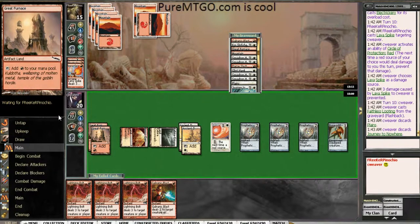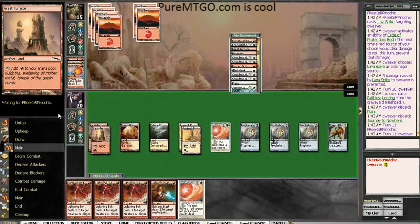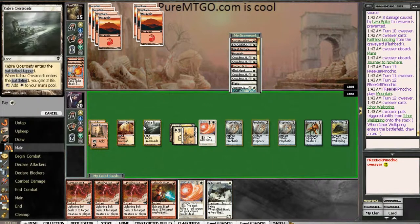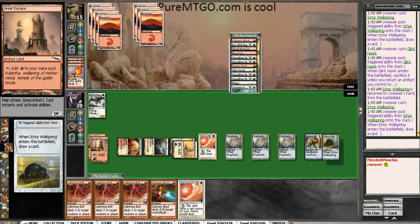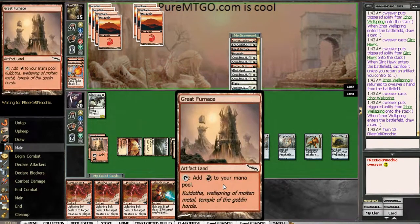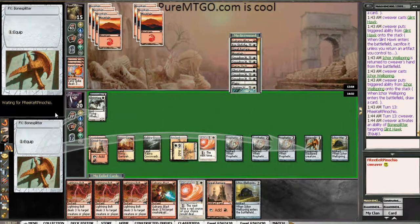We're just going to loot, discarding Plains and Journey. Pretty close to just being able to burn them out here. Four, seven, ten, thirteen — so yeah, I just need it with a burn spell. The Circle of Protection: Red is not what I'm looking for. Wellspring can help me get to a win con. Glint Hawk is a win con. We're just going to hang on to this Great Furnace, leaving open two mana for Circle of Protection. If I draw Faithless Looting, I can loot away the COP Red and Great Furnace. If I hit him with the Squadron Hawk, he's dead to the burn in my hand.